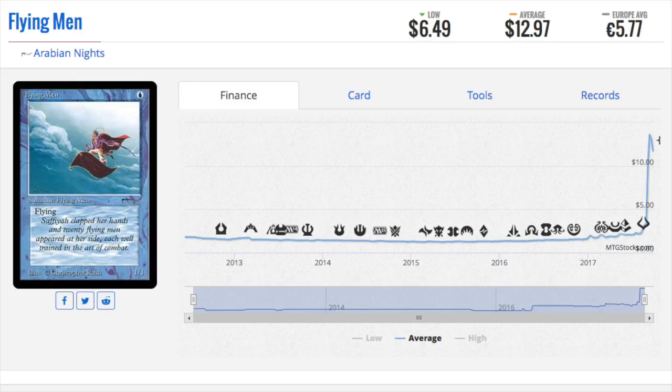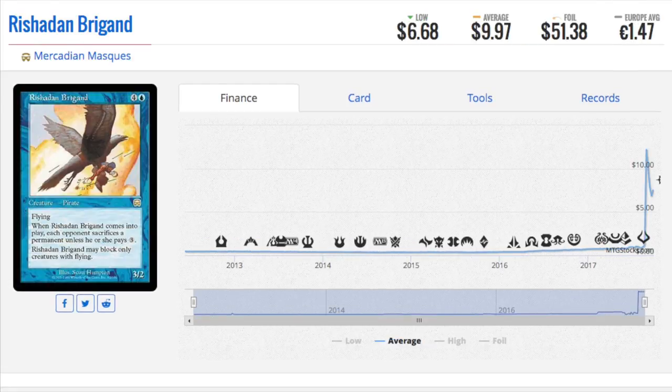Flying Men was a 1/1 flyer that people played in their decks. You could stack Mutation on him, make him a 4/4 for one turn — he becomes free for it. Stack two Mutations and he's a 7/7, comes out turn two, and you attack for seven damage. Essentially, if you have an Arabian Nights bulk collection, that's very interesting — you should keep every single Arabian Nights card you own, because it's not just reserve list cards; even the commons like 1/1 flyers for one are rising.